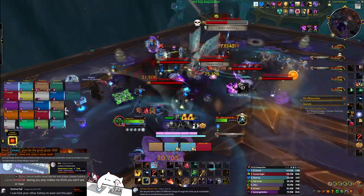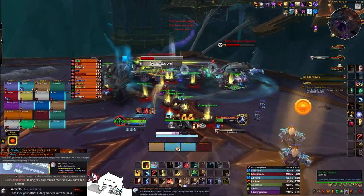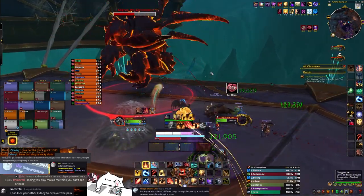In the intermission the boss spawns a ton of little adds, and on mythic he also spawns larger adds — these need to be killed ASAP, and they drop food. After you've killed the adds, you should click on the food on the ground, which will give you an extra action button that you need to walk up to the boss and use to feed him.